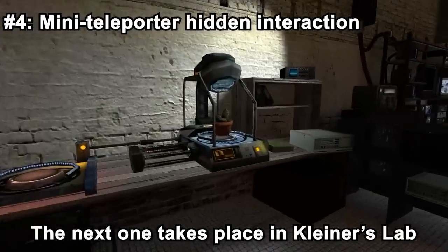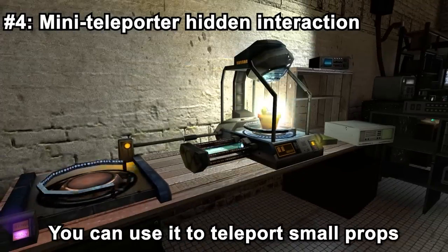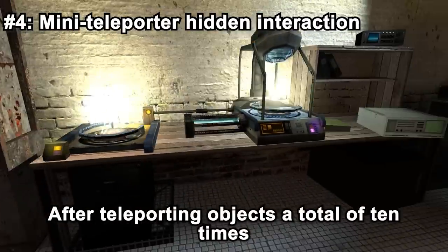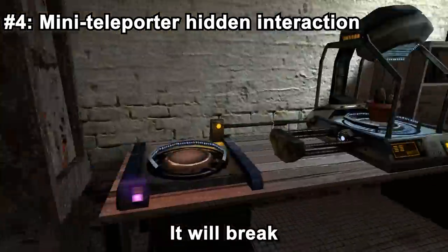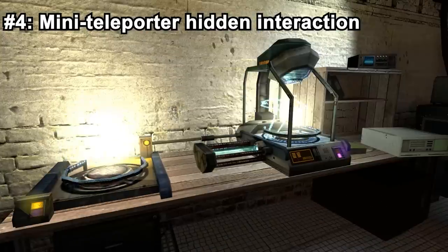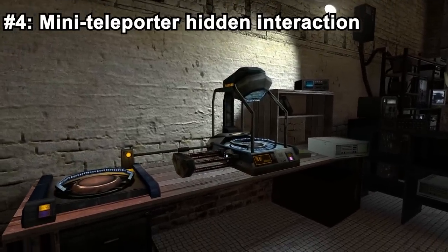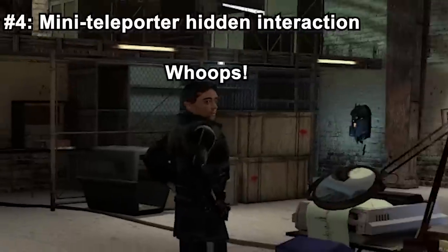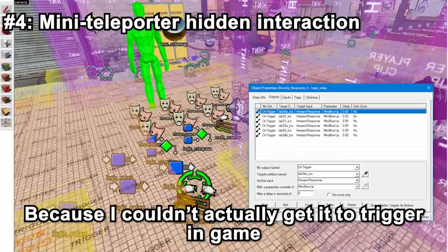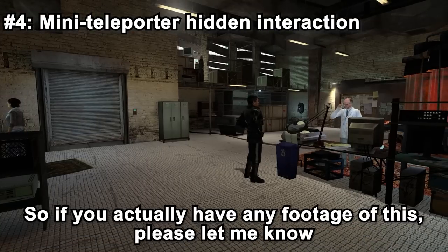The next one takes place in Kleiner's lab. You probably already know about the small teleporter here that you can use to teleport small props. Did you know that you are actually able to break it? After teleporting objects a total of 10 times, it will break, and sometimes cause the NPC currently speaking to remark about it. The remarking is confirmed via the map file, but it was hard to trigger in-game — except for Barney saying 'whoops' once. If you have footage of this, please let me know.